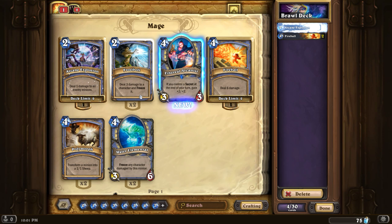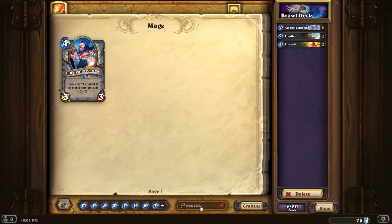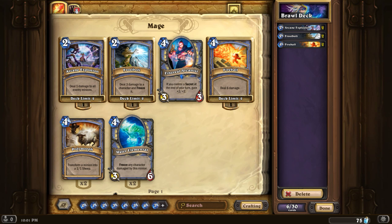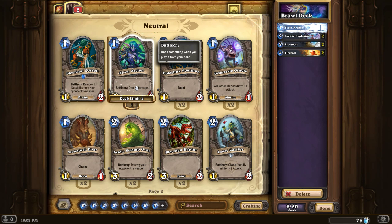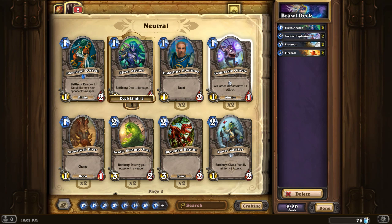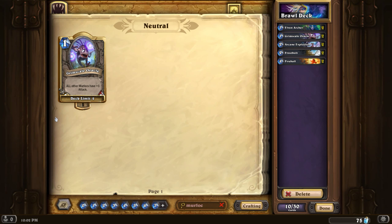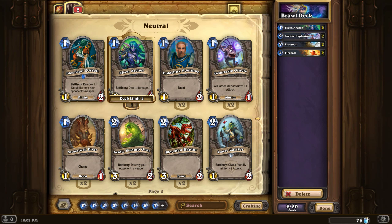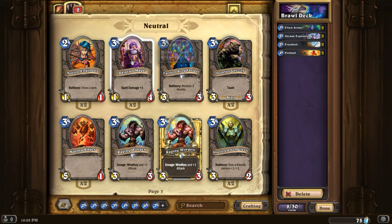Arcane Explosion and Frostbolt are good. This one — if we control a secret... do we have any secrets? Nope, we don't, doesn't matter then. We need some one-cost stuff. I guess that's Elven Archers, maybe some Murlocs. Do we have more Murlocs available? No we don't, so let's remove that one. We need some more minions. Arcane Explosion with spell damage — yeah.